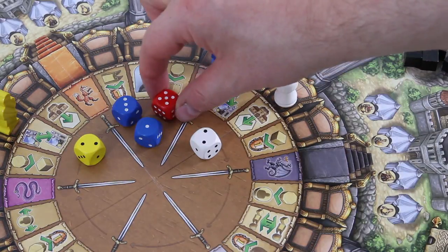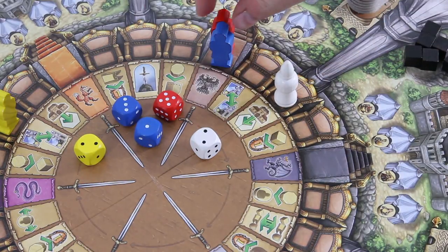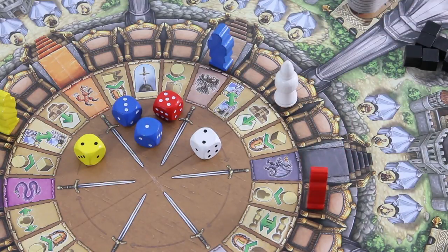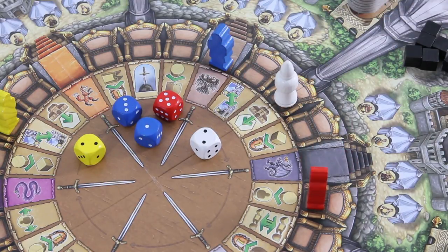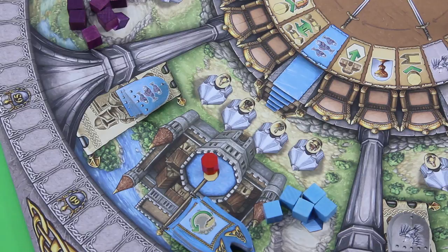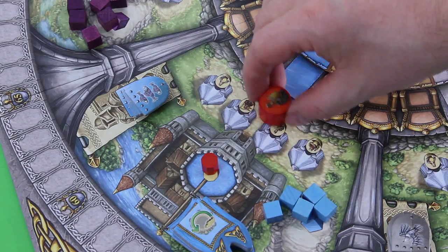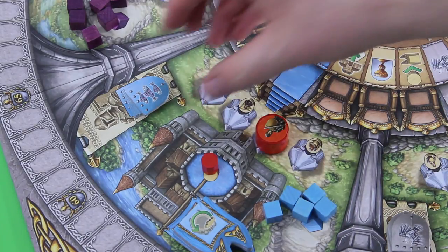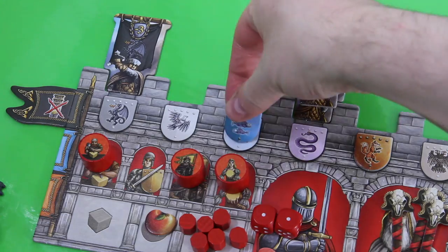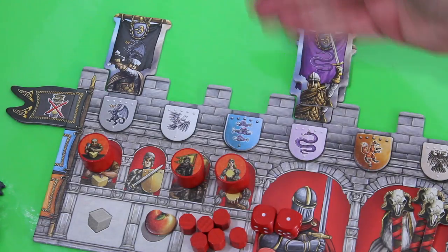Then it's red again. He uses his red five die, moving five spaces. This space allows you to place one of your henchmen into a principality where you have at least one influence. He wants to place the shield bearer into the blue principality, which allows him to take one of those shield tokens. Right now he cannot really use it, but there is a plan for the red player.